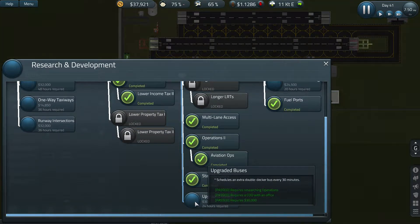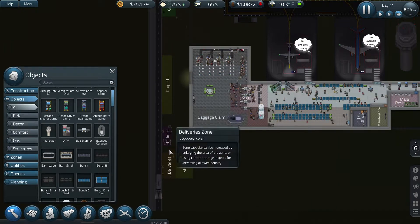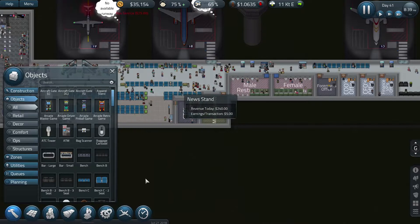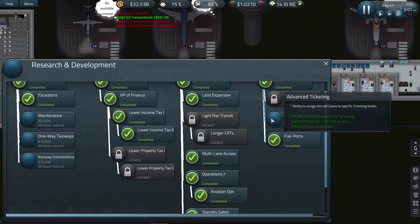Upgraded buses might be a good idea - an extra double decker bus every 30 minutes. That could be useful because look at the queues, they're pretty much all getting on one bus. We've also got advanced ticketing - the ability to assign aircraft gates to their own ticketing desk.